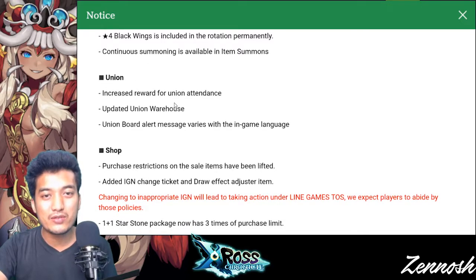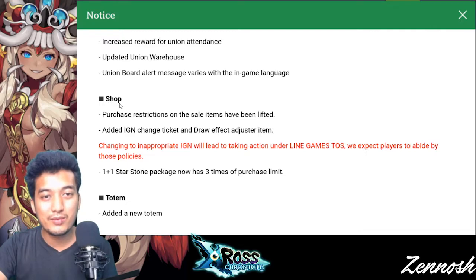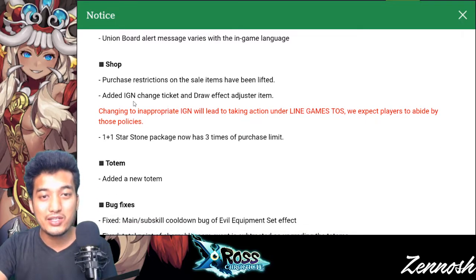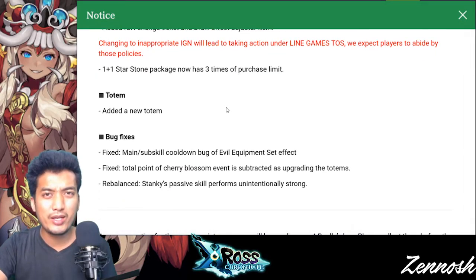Next one is Union — increased rewards for the Union attendance, and updated Union warehouse. Union board alert message now varies with in-game language. Next, shop changes: server restrictions on the sale items have been lifted. Added IGN change tickets and draw effects adjuster item. The 1-plus-1 star storm package now has 3 times purchase limit — very good for pay-to-win type players.